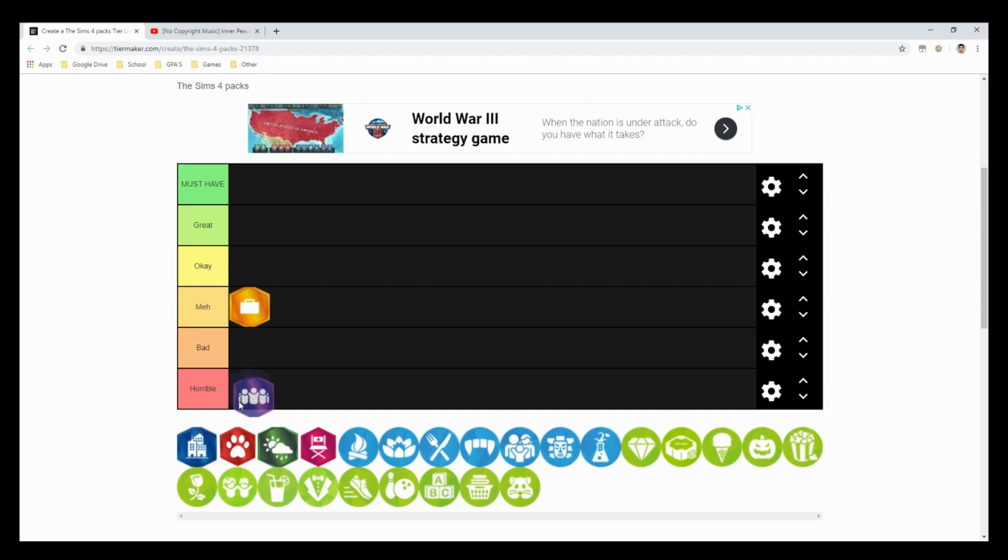The second expansion pack is The Sims 4 Get Together. I would probably put this at a bad because I never use this pack. Probably the only thing I ever use out of it is the clubs, and maybe Windenburg, but it's definitely not worth the $40. If this is your first pack, I would definitely tell you to buy ones that are in the must-have or great categories.